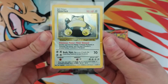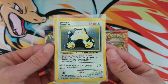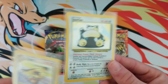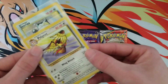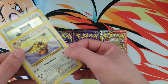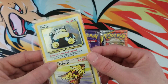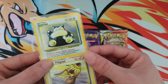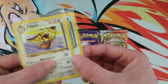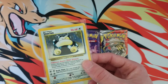Starting off with this very nice Snorlax No Symbol Jungle Holographic. When I say No Symbol, some of you probably know, but for those that don't — I'm going to use this Pidgeot as an example. As you can see here, that Jungle Symbol looks like the top of a Vileplume. This card is supposed to have it as well, however it doesn't. It's a very well-known misprint factory error.